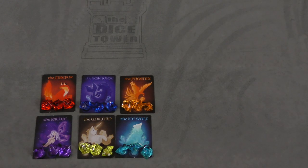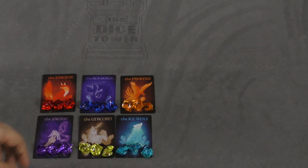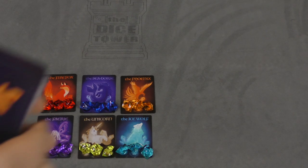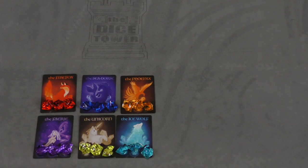In Cristallo, you have six creatures that you're trying to free. Each of these creatures has different gems that are placed on them. You're going to be doing so by taking a deck of cards — you're actually going to be removing nine cards from this deck and putting them to the side for the second half of the game.